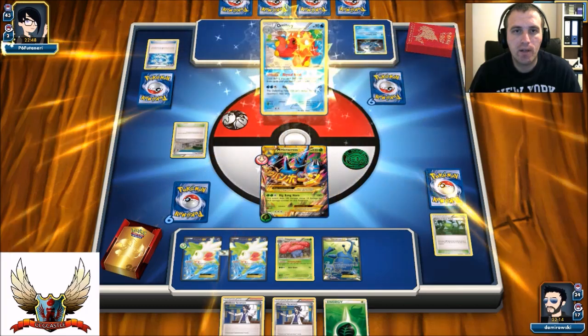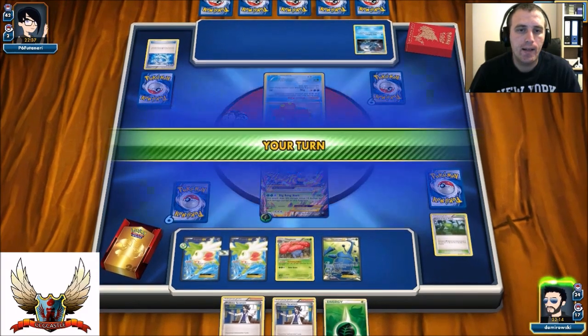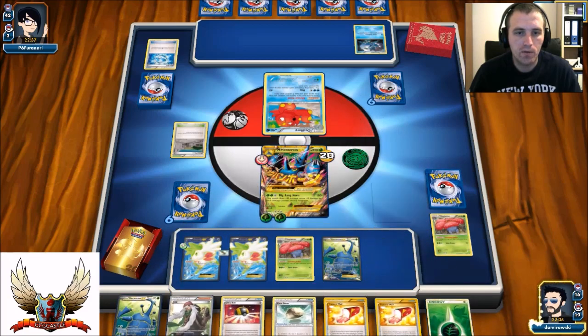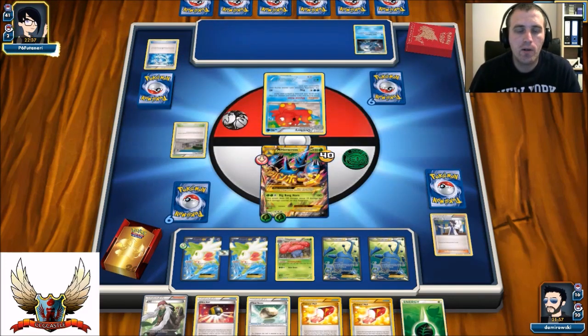I will take 2 damage counters on my active Mega Heracross. I mean, 2 damage counters - not a big deal. I still have 2 more stadiums somewhere in the deck or in my prize cards. Luckily I have 2 Sycamores so I can find 7 more cards. Let's just go with the Sycamore, hopefully I can find Forest of the Giant Plants. There's no Forest of the Giant Plants - that's pretty bad. Let's just end the turn, so that will be 6 damage counters in total after this turn - that's 60 damage less that I can output with my Mega Heracross. I'm starting to worry about that.